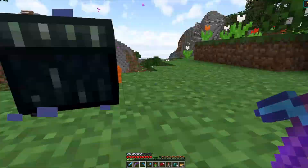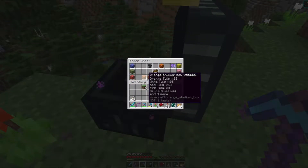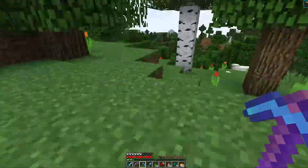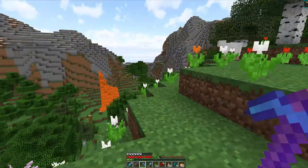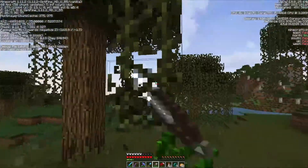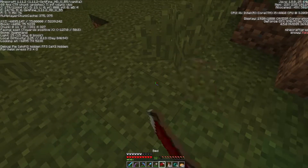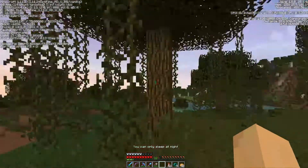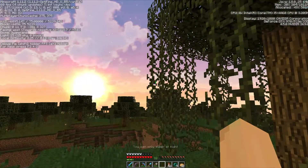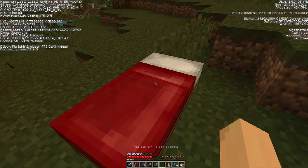I'll collect the stuff here for a bit. Let's put this all back in here. And now we will look for a jungle or a swamp. I found a swamp so let's get the vines, and then keep on looking for a jungle because I want jungle trees.